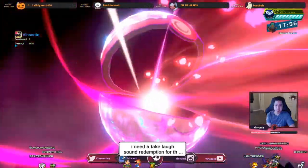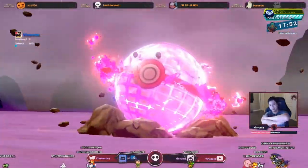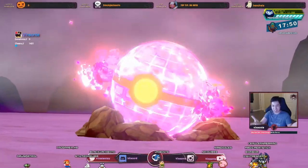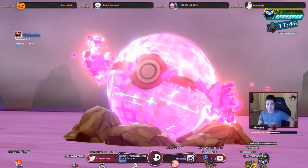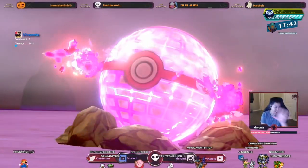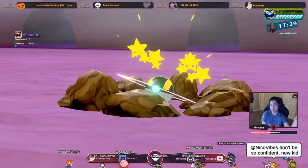I think Blackjack is trading me the hidden ability one. Since I'm host, I'm guaranteed to catch this. Purple is going to be guaranteed Hidden Ability, so you can check out my other video for that.